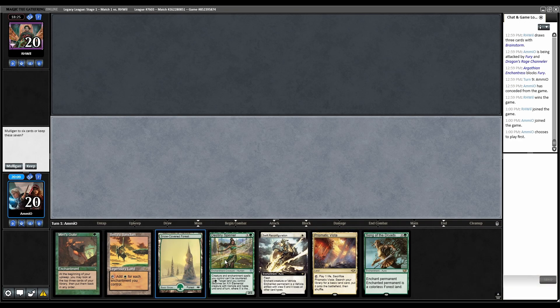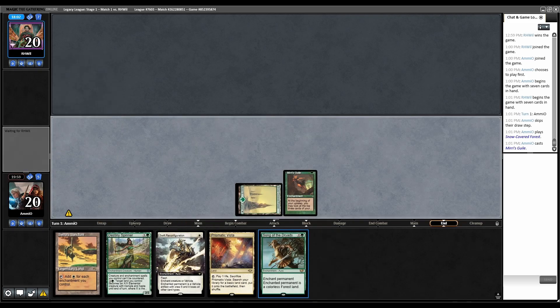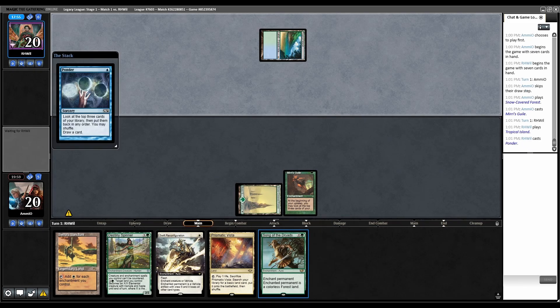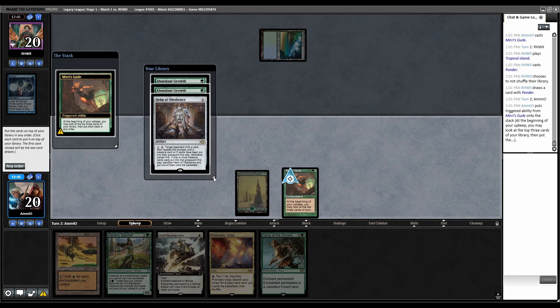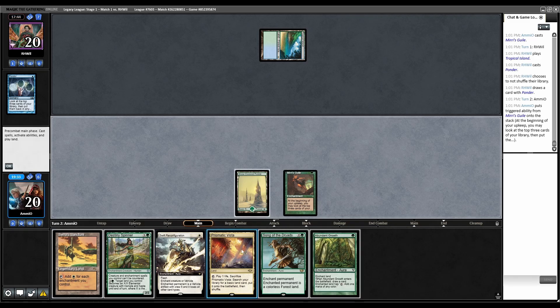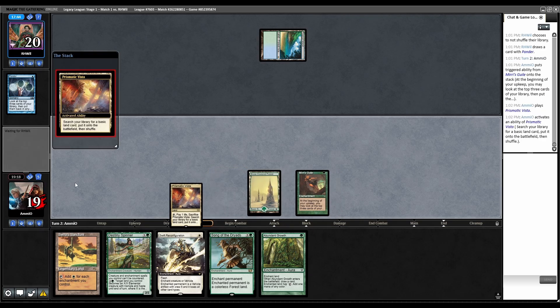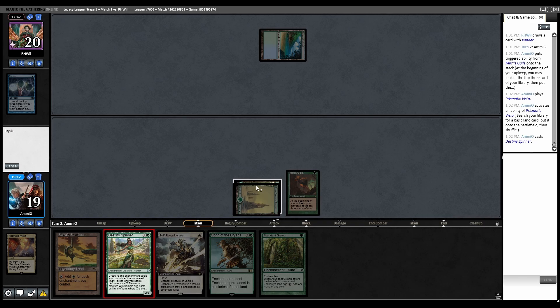Game 2, on the play. Turn one Miri's Guile, turn two Destiny Spinner, we also Sarasankton them - pretty good. Keep. Forest, Miri's Guile. Opponent drops and Ponders. Miri's Guile trigger - two Abundant Growth and Helm is pretty good. Let's keep all that. Going Vista, grab another forest and play Destiny Spinner. It resolved.